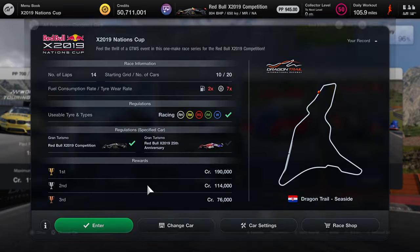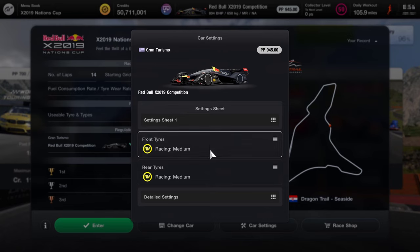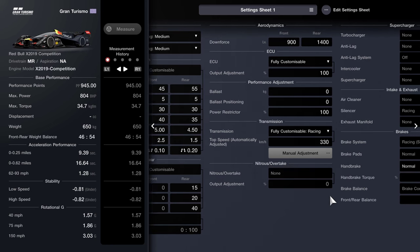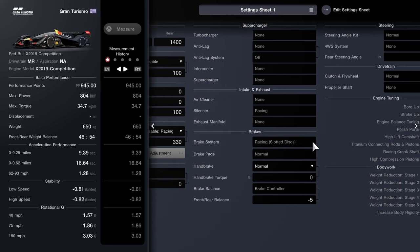The car that we're using, as I said, is going to be the Red Bull X 2019 Competition. It is the only car that I've got. You can also run the anniversary edition but I don't have that. I'm going to be running racing medium tyres. The suspension and differential are all pretty much stock. I'm running 100 on the output, zero ballast, and 100 on the power restrictor.